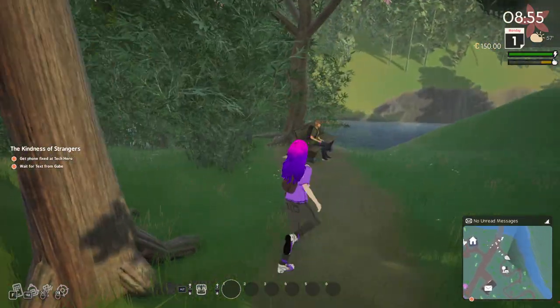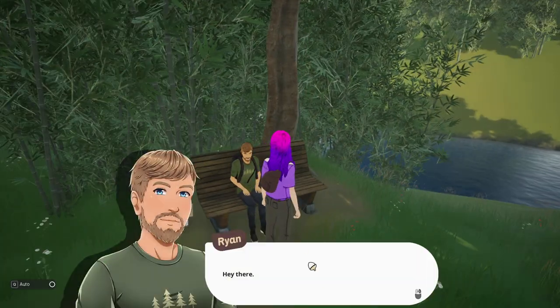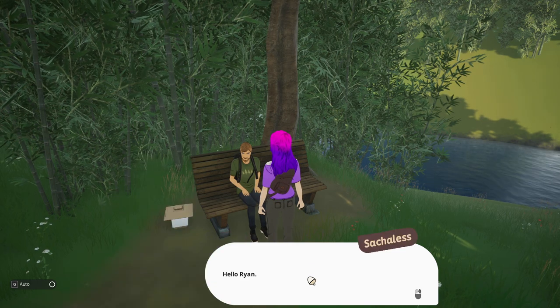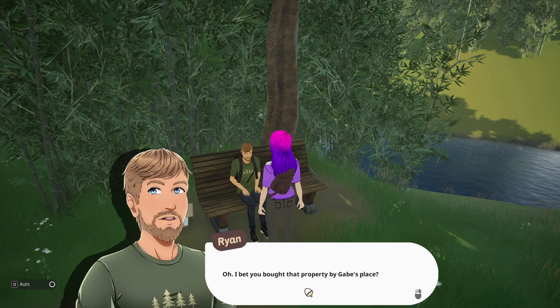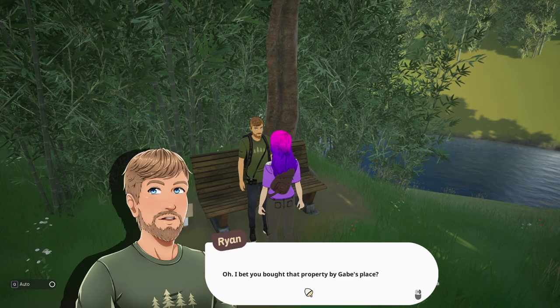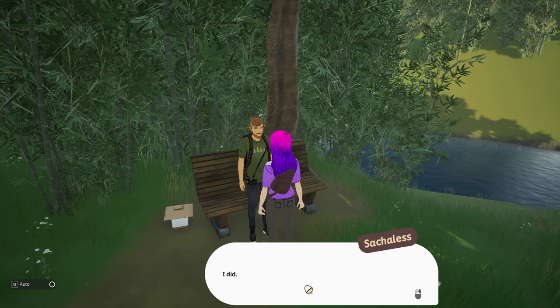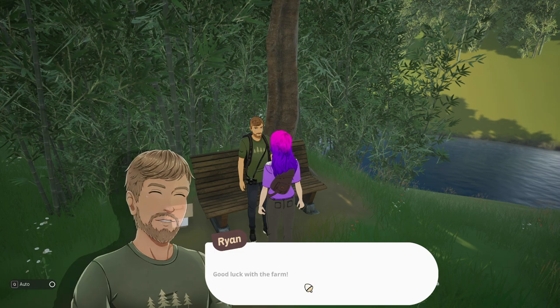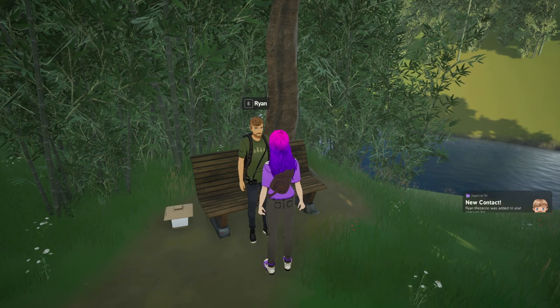Let's go meet some people. Here's Ryan. "Hey there." "Hi, name's Ryan." "Hello Ryan, I'm new to town." "Oh, I bet you bought that property by Gabe's place." "I did." "Oh that's great — he could use a neighbor. I'll see you around. Good luck with the farm." "Thanks."